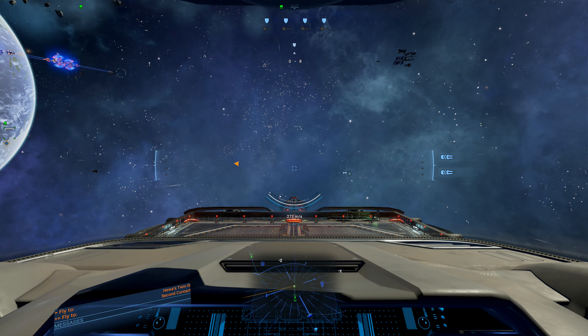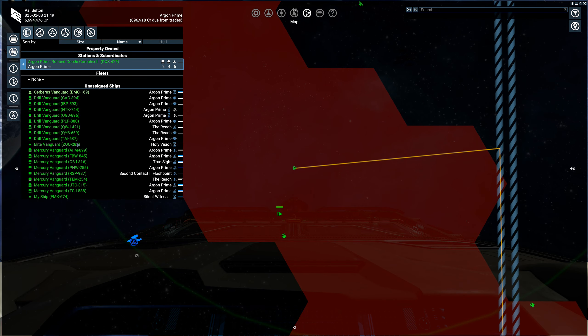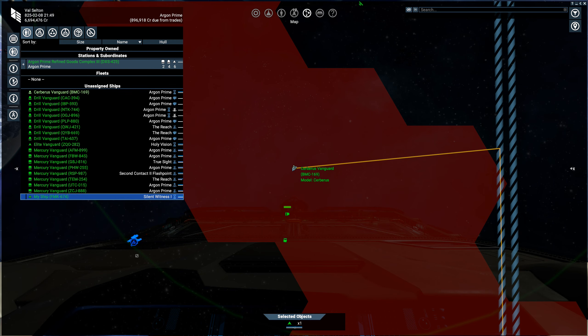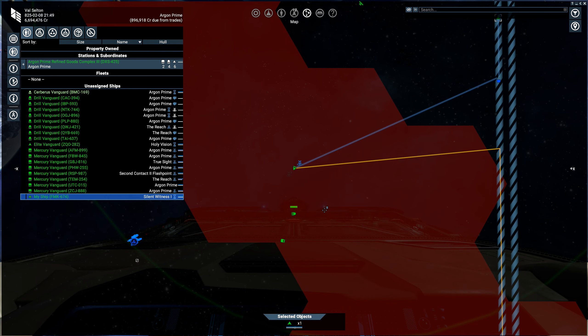While we're here, let's go ahead and bring this guy home. We'll have him dock at the Cerberus. So we'll carry around our Eclipse for kicks, until we figure out what to do with it.